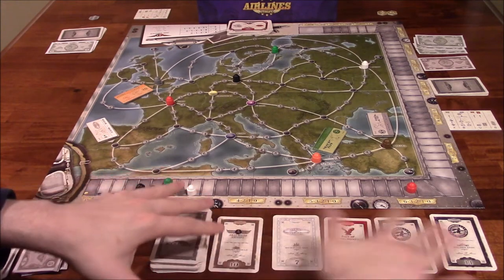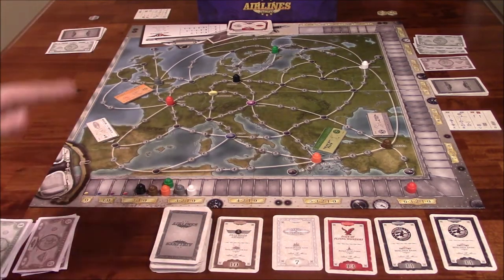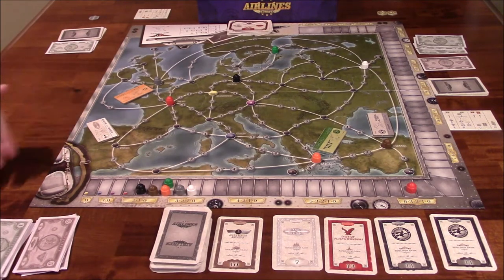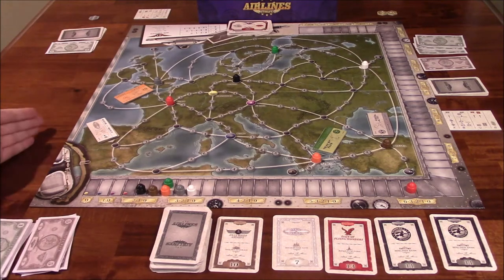What are stock cards? Stock cards are these cards right here. We each start with 8. We choose 2 face down at the beginning of the game and flip them over. So we each start with 2 stock cards in our portfolio, and the rest are in our hand. Throughout the game, we're going to be adding cards from our hand into our portfolio face up so everyone can see them.